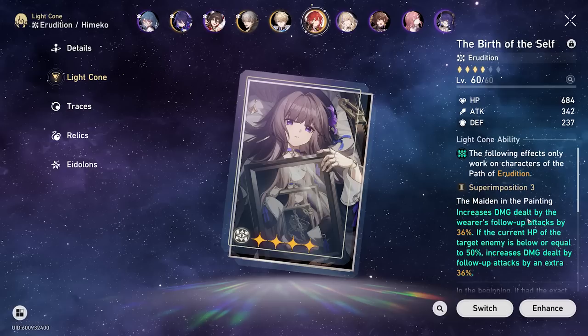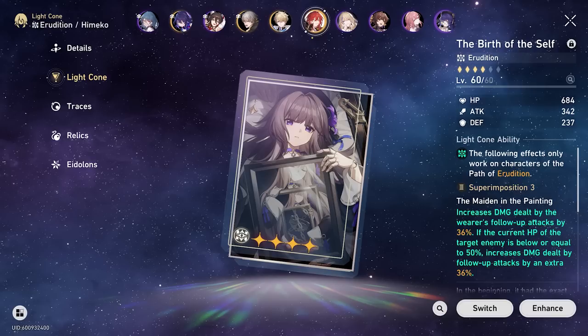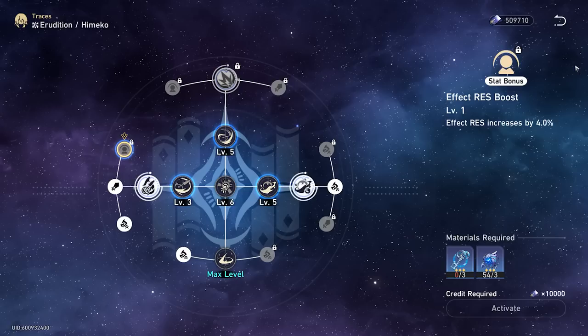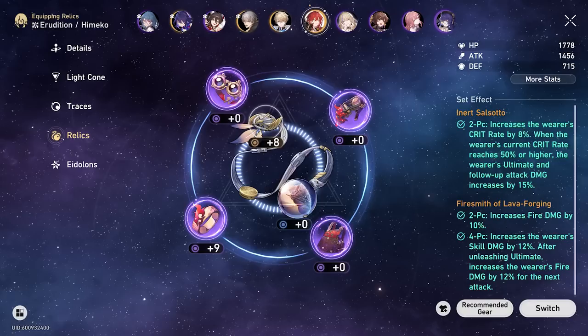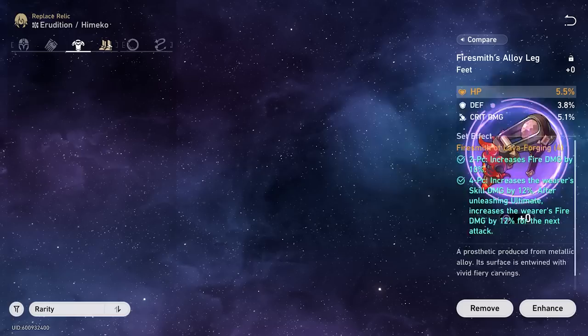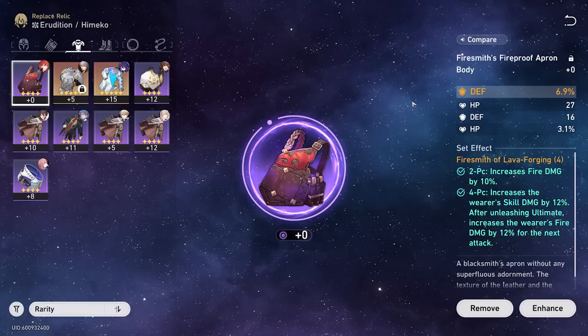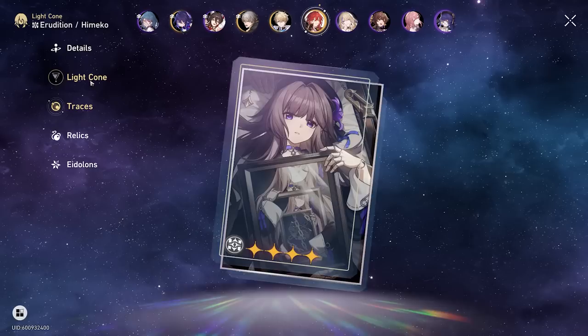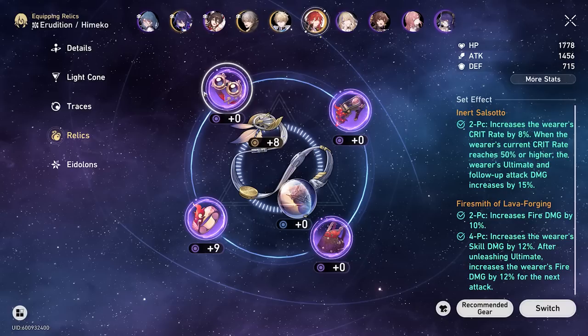Himiko is level 60, running Birth of the Self, which increases her follow-up damage by 36%, and another 36% if the enemy is below 50% HP — so it does a ton more damage. Her traces are still in progress at levels 5, 5, 6, and 3. She's running the four-piece Firesmith set for more fire damage boost and increased skill and ultimate damage. I haven't had the materials to level most of these pieces. I've been mainly using Trailblaze Power on traces and light cones instead of relics, since I'd rather have a guaranteed upgrade.